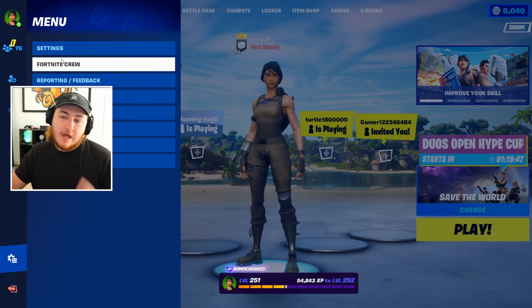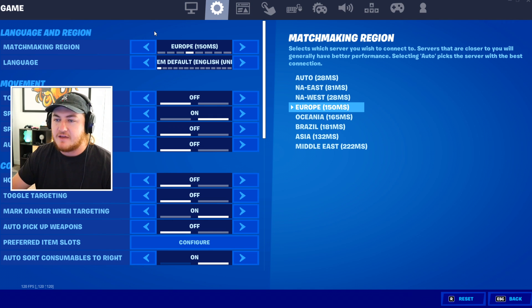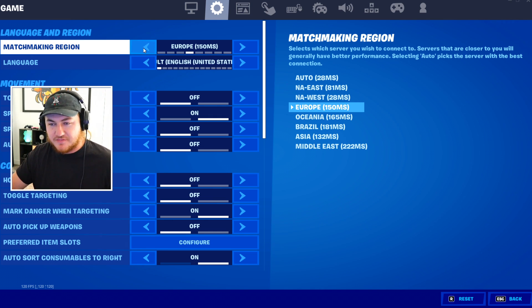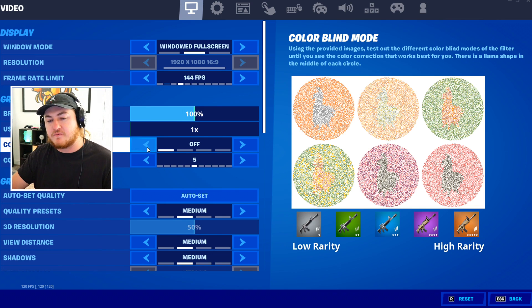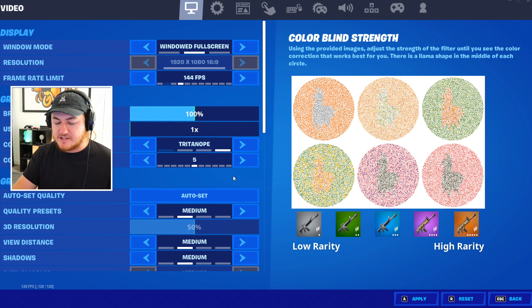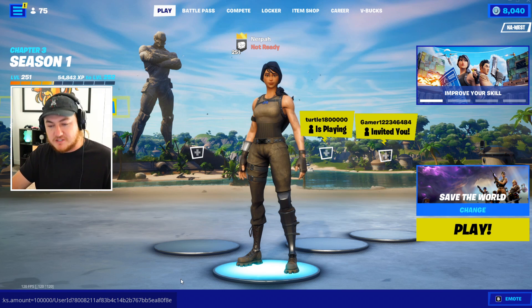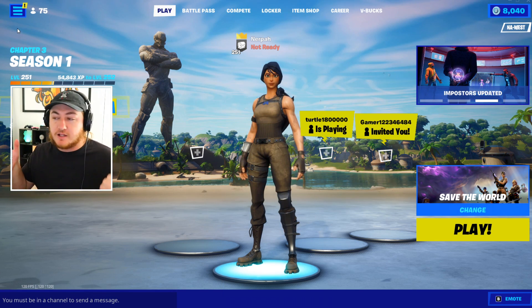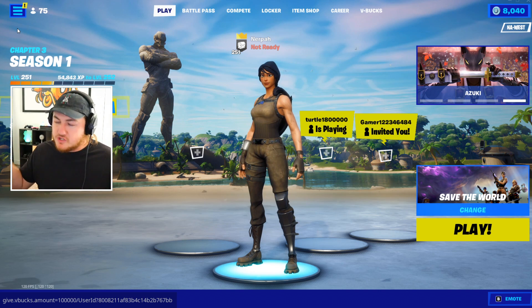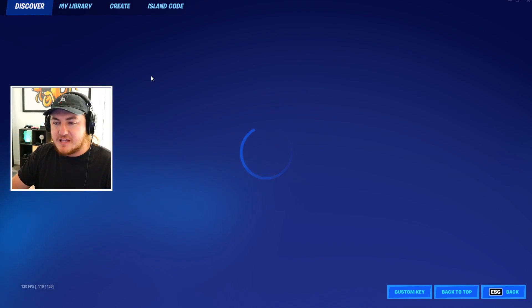We're not going to hit send just yet — there's one more step. We need to check a few settings. Under Language and Region, we need to make sure it's set to Auto — mine was set to Europe for some reason. Then in Video and Graphic Settings, we need to turn on a specific colorblind mode: Tritanopia, which makes blues more of a teal hue and everything a bit brighter. We set colorblind strength to five, hit apply, and now with all settings configured, we send both codes in chat. Then we log out of Fortnite and back in, hoping to be greeted with 100,000 V-bucks.